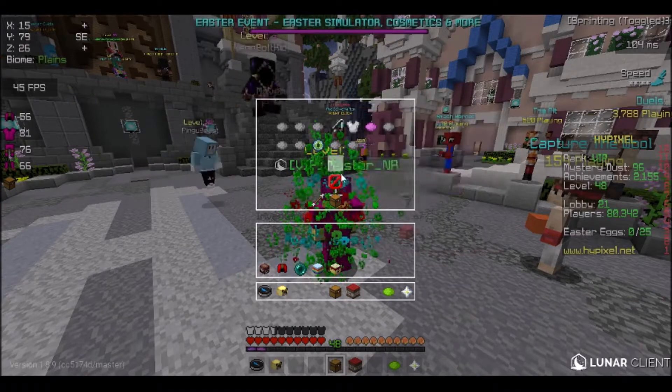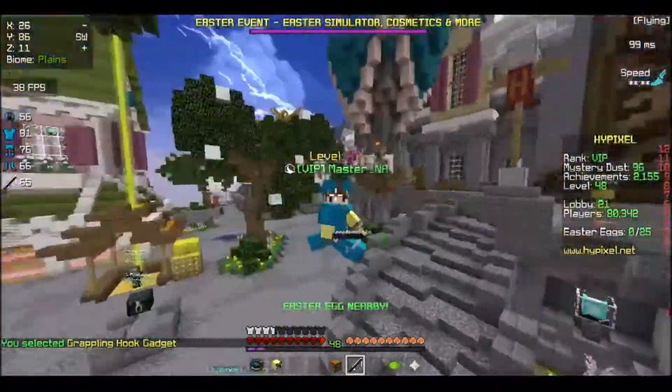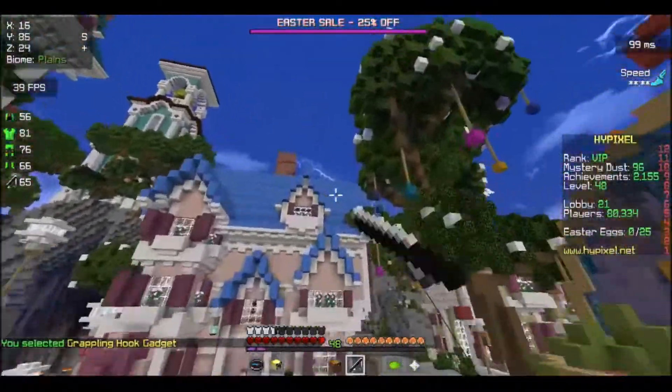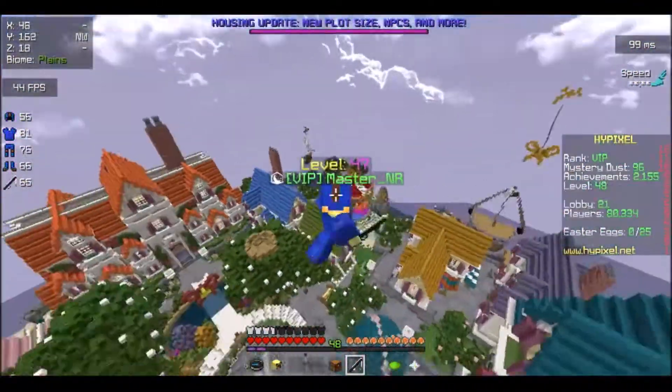Mystery dust is what you get for rewards and if you have a duplicate of something in a mystery box. With this you can literally fly like this — it's like the skyblock grappling hook, but there's no cooldown. You can literally just fly anywhere.